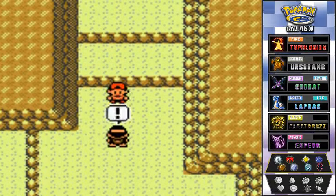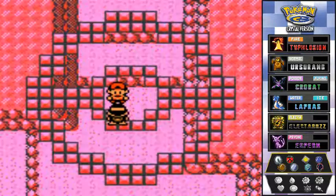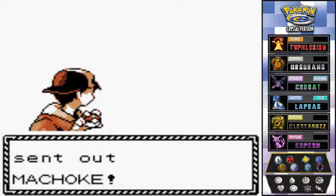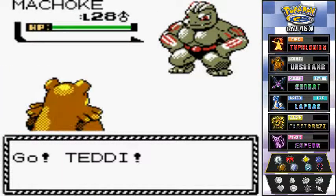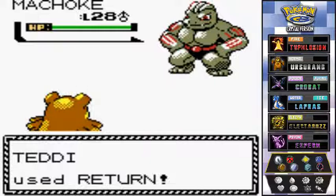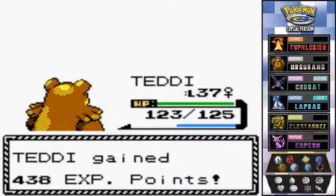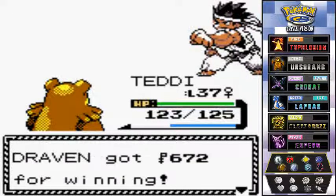I'm going to hit this guy up right here — he's like, 'I was training here alone, behold the fruits of my labor.' I don't want to see any fruits of anybody's labor. Black Belt Kenji wants a battle, coming out with his Machop. Return attack! Does it destroy this guy? It does. And another victory for us.